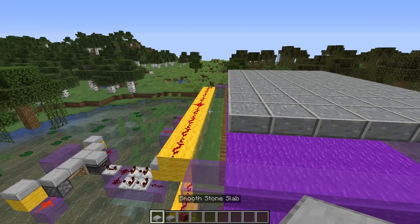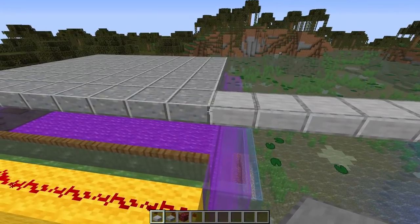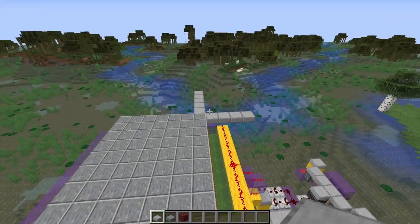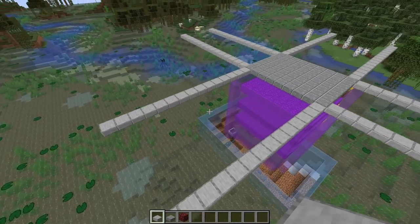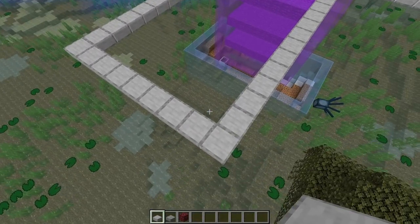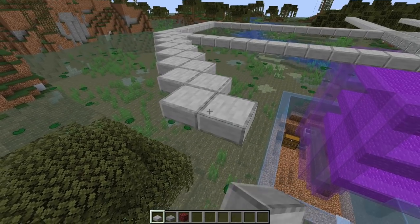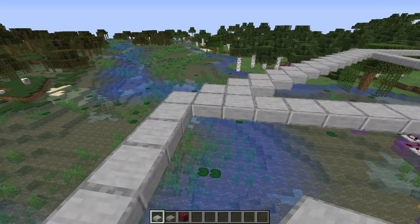Now get yourself some more slabs and on the corner of each of these, come out 15 blocks in each direction — do that for all four corners all the way around. Once you've done that, your roof will look something like this with 15-block arms extending from each corner. Now just join up all of the corners — so get a straight line between each pair — do that on all four sides. The roof at this stage will look something like this, and now it's just a case of filling in all of these blocks in between. Get all your slabs and get placing.